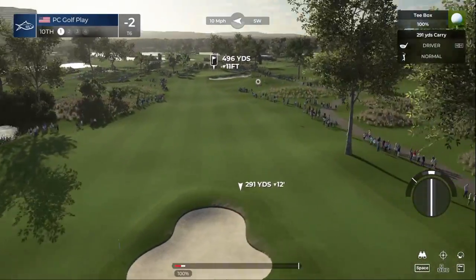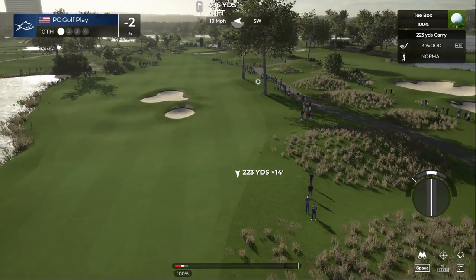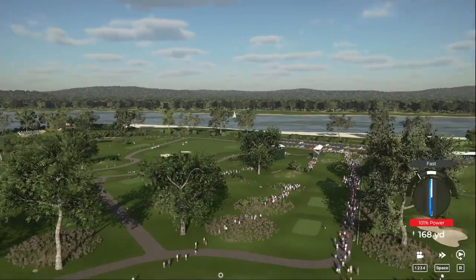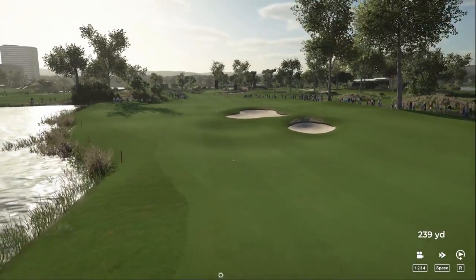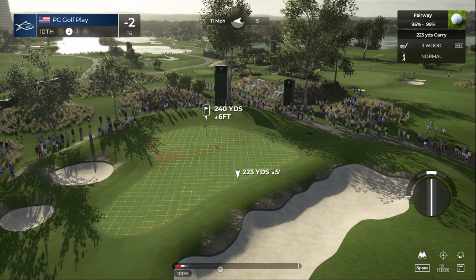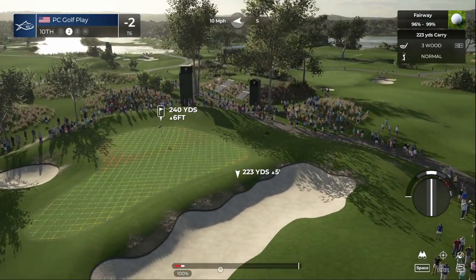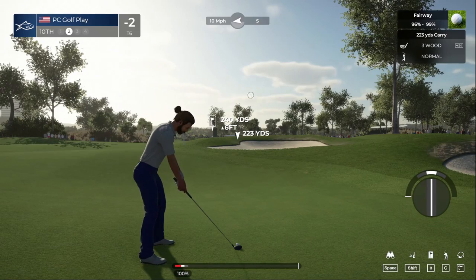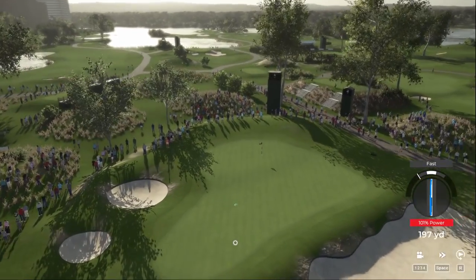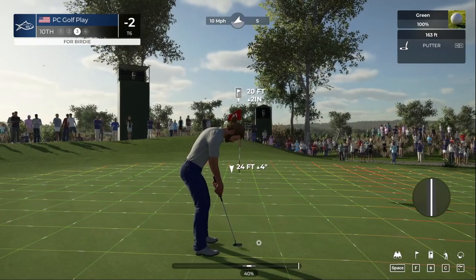Here we find ourselves on the tee of a long par four. Just gonna hook a three wood into the fairway here. This drive's heading for the fairway. Sitting at two under par, tied for sixth position. It's a long par four. I think with this wind we can't fade it in there, so we're probably just going to play that front bunker — not sure if we can carry it. Nice — we got on to the right shelf. That was a good shot. Anything on the green from there is fine.